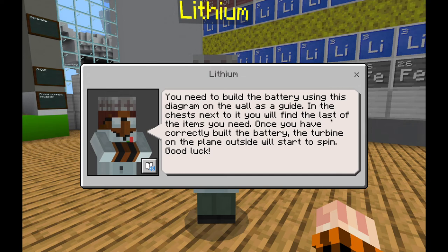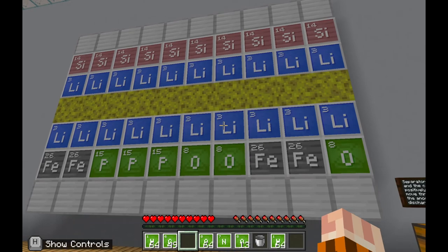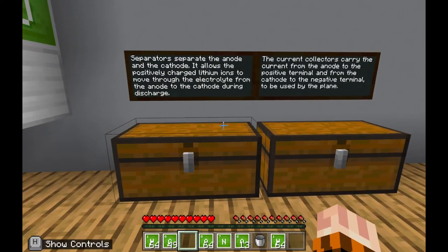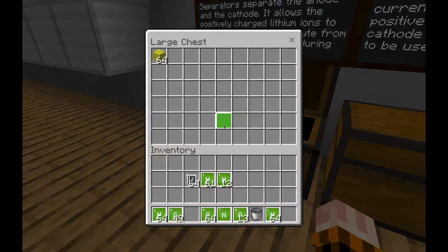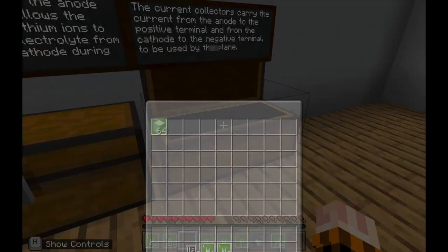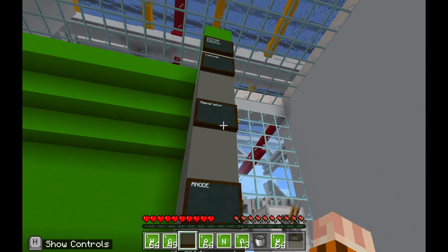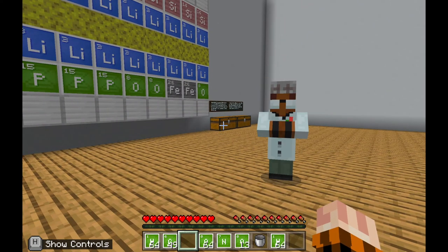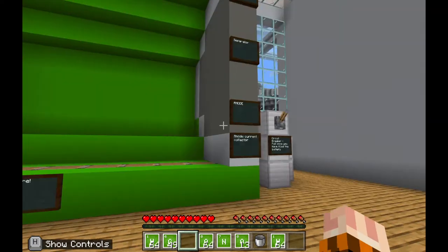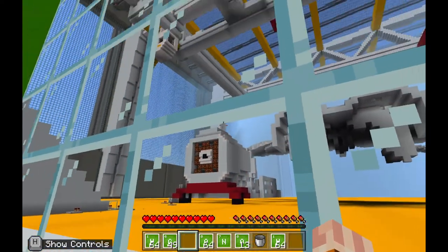Click on the next lithium task NPC, who will tell you to build the battery using the diagram on the wall as a guide. In the chests next to the guide, you'll find the last items you need. Once you've correctly built the battery, the turbine on the plane outside will start to spin. You have all of the elements you created using the element constructor, plus a few extra materials — your separators and current collectors. Read about those on the boards, open the chests to get separators and current collectors, then follow the instructions for your anode current collector, anode, separator, cathode, and cathode current collector. Recreate the battery diagram and flick the switch to start the circuit breaker, which will cause the turbine to start moving.